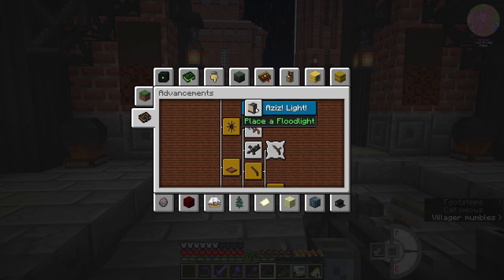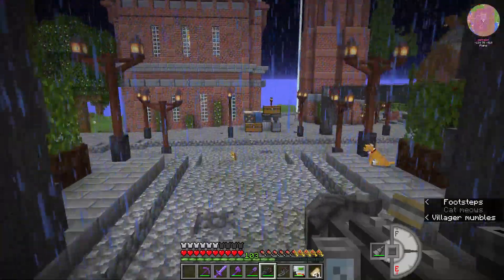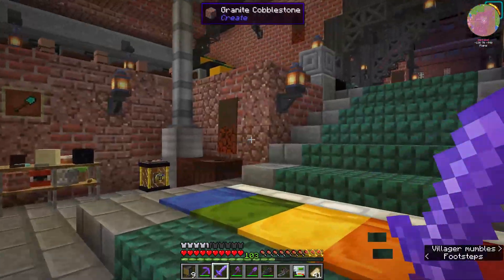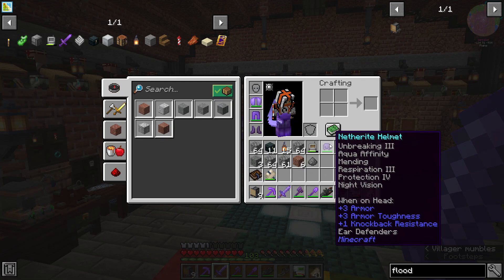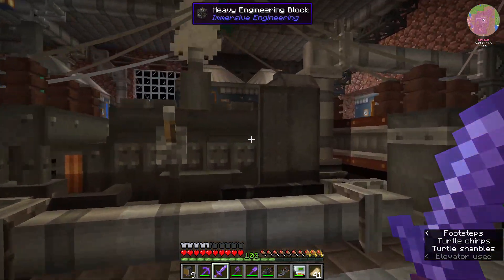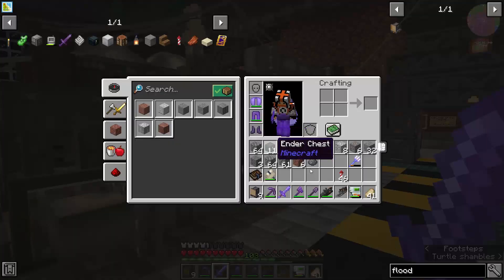'Aziz, light!' - one of my favorite films, The Fifth Element man, I love that film. Let's make some floodlights - that sounds super cool. Just so you know, this is what my base sounds like down here without my helmet and the ear defenders on. Oh dear, this diesel generator is something else.